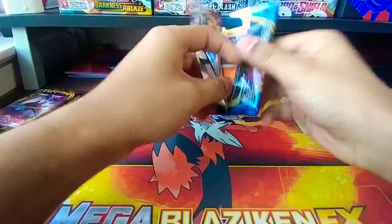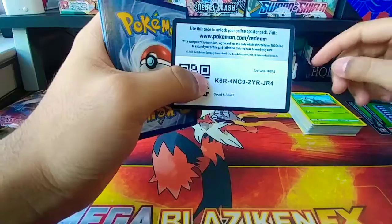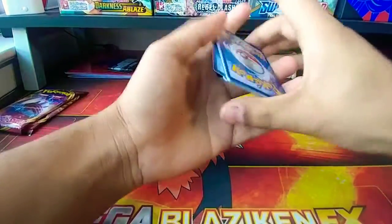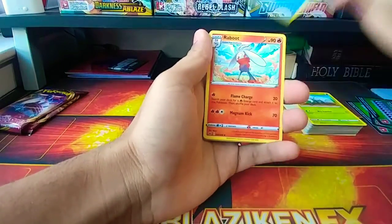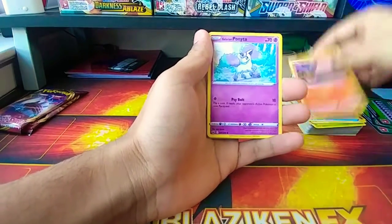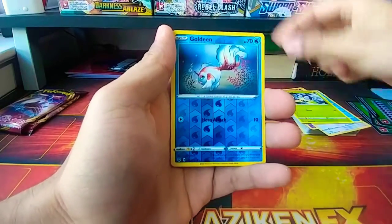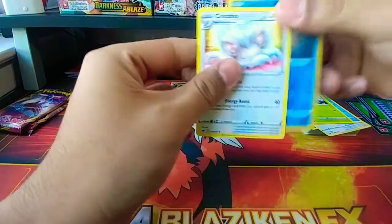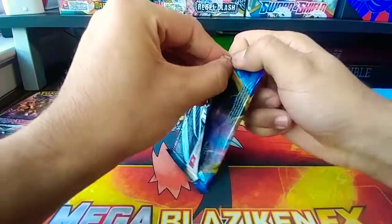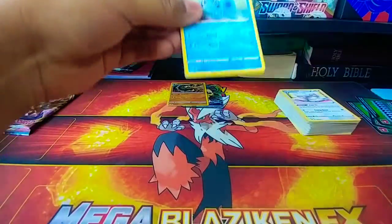On to the next pack — here's the code card. Water energy, Rare Candy — man, I keep getting Rare Candies. Lumberry, Salandit, Galarian Ponyta, Minccino, Sobble, Blipbug, reverse Goldeen, and the rare is a Cinccino. That Make Do ability is actually pretty decent, but I don't know if it'll see a lot of play because of Crobat V and Dedenne-GX still being in play.